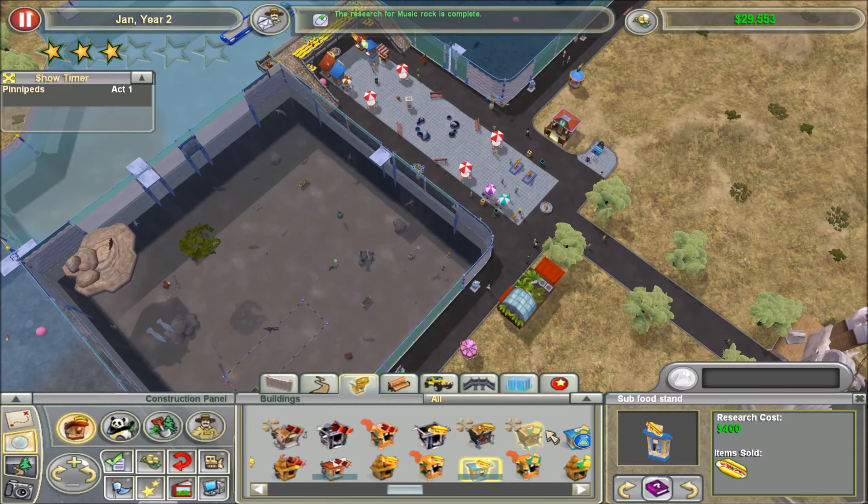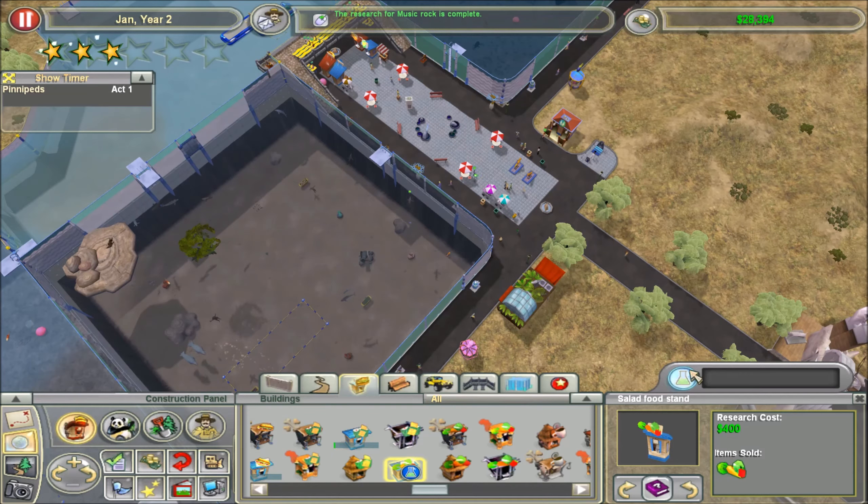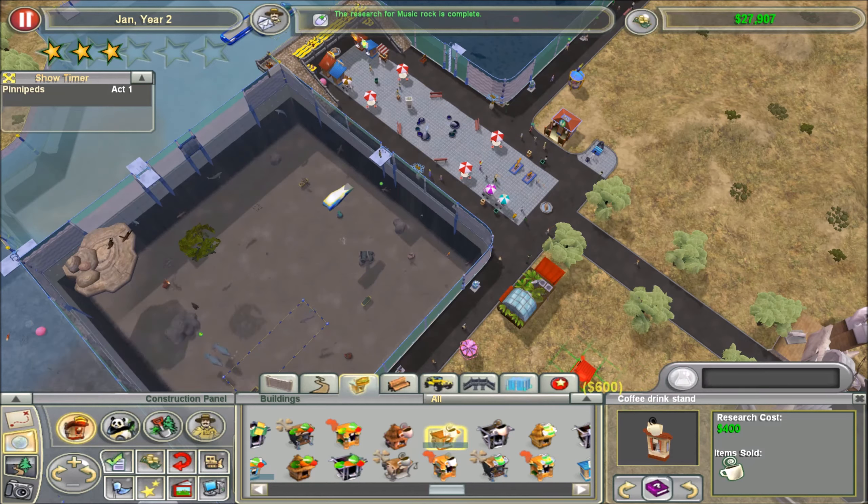That is a big ol' dumb on my part. My apologies. Wouldn't that be ironic if I had sushi? Just be like, yeah, sushi! Here you go, guests, eat some fish — you know, the thing that my zoo is all about.